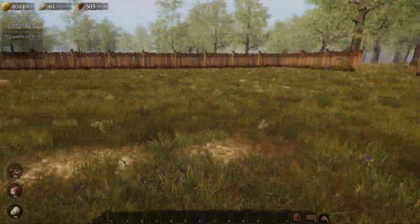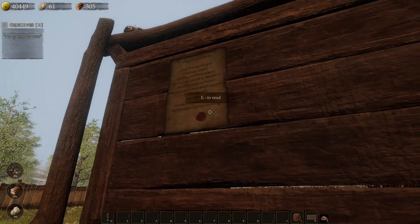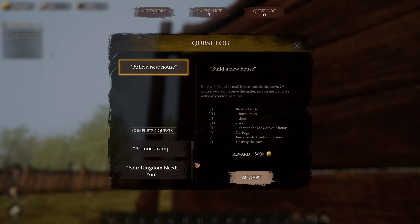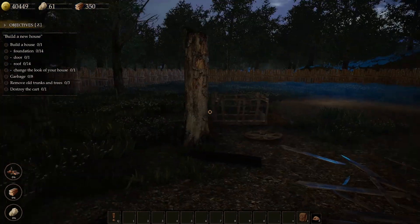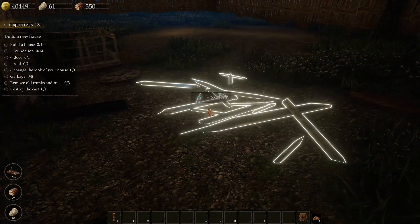I need to get a fence for this area right here. This is my bulletin board where I can do different jobs, and I'm going to do this one — build a new house. We'll accept that, hit Q and we're going to build a new house and get 3,000 gold coins. It is nighttime and I've got 40,000 gold coins.